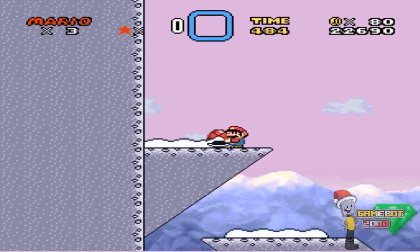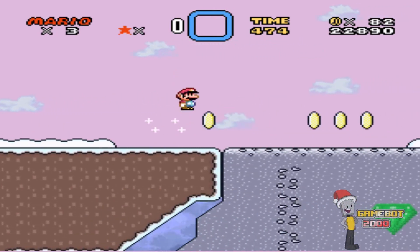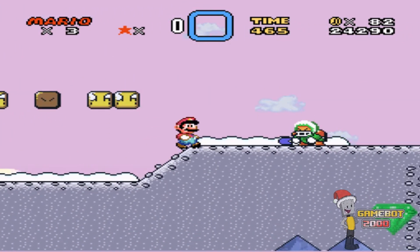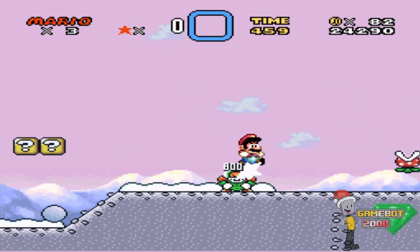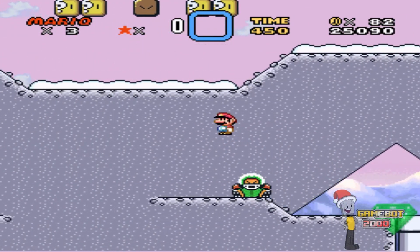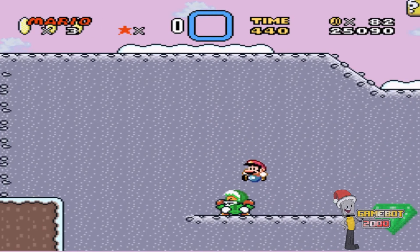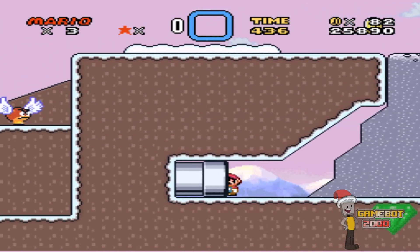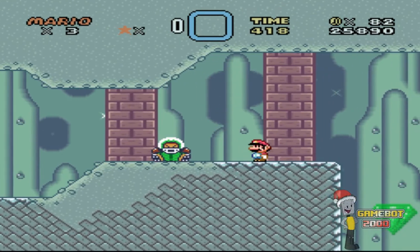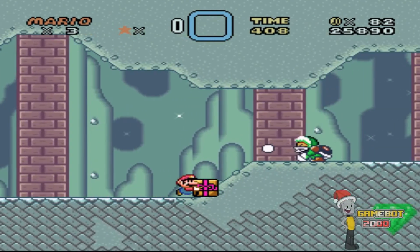Nice. Nothing up here? Bull crap. I know I can get to that pipe — might be a present there. There we go. There must be a present in there. I never played this hack before, so yeah. Dodging those Charging Chucks to find the present! Yeah!